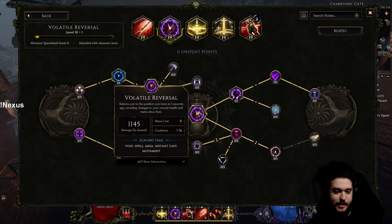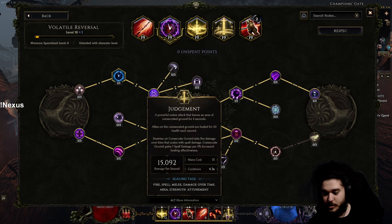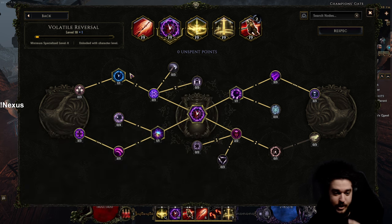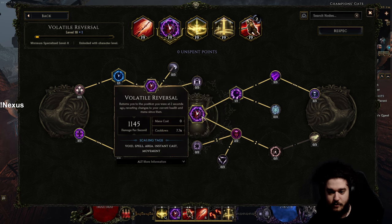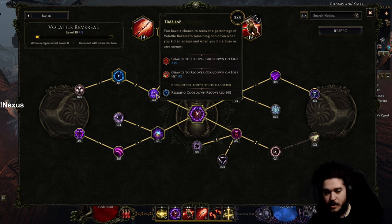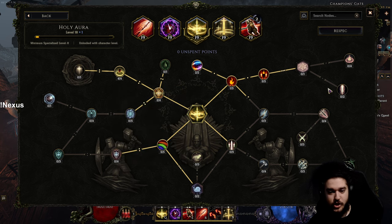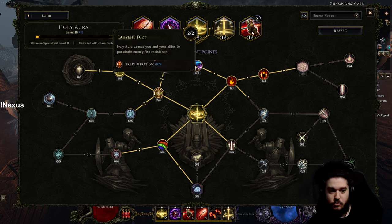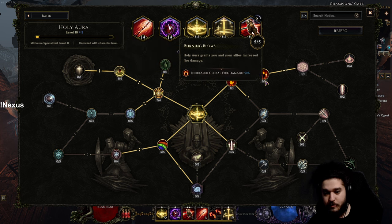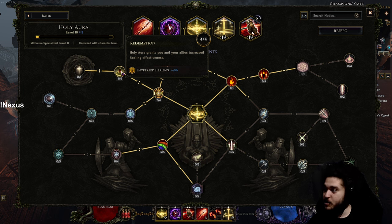For Volatile Reversal, I'm taking full cooldown recovery. We don't need to worry about it healing health because Judgment heals us so much HP. On top of cooldown recovery, I'm taking the damage nodes Time Rift and Harbinger of Dust, plus Time Sap — as you kill monsters while clearing, the uptime goes up so you can perfectly sync Volatile Reversal with Judgment. For Holy Aura, it's basically a passive unless you're activating it, so I'm taking tankiness nodes: Raya's Fury for fire penetration, 50% global fire damage, some elemental resistance and endurance, and increased healing effectiveness.